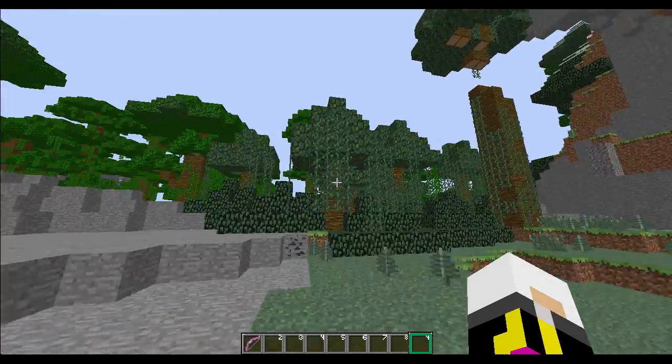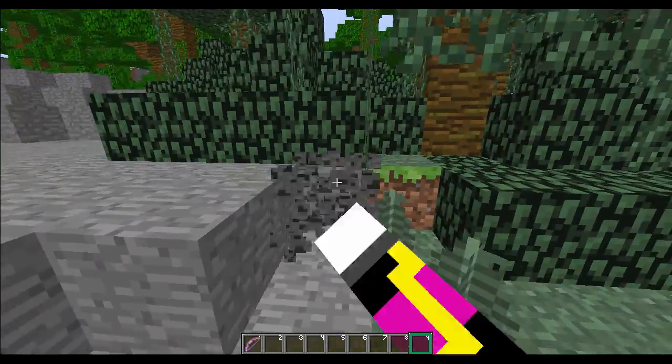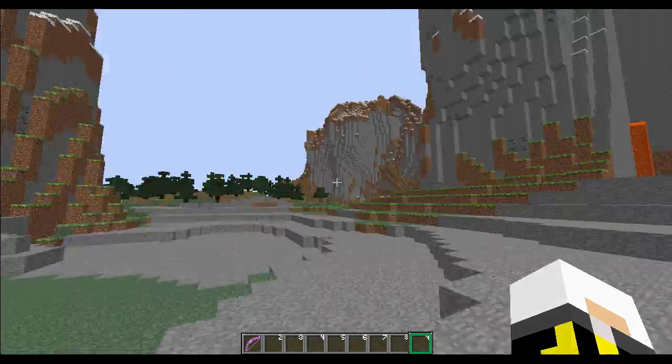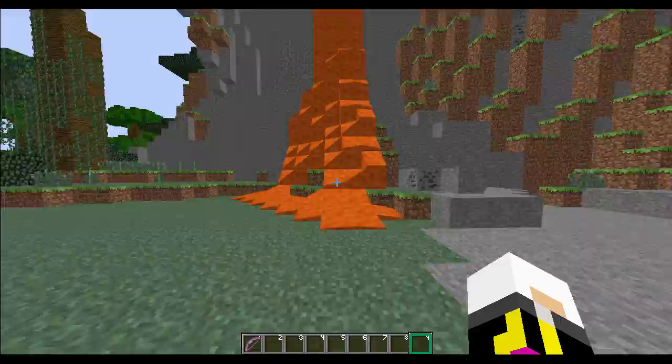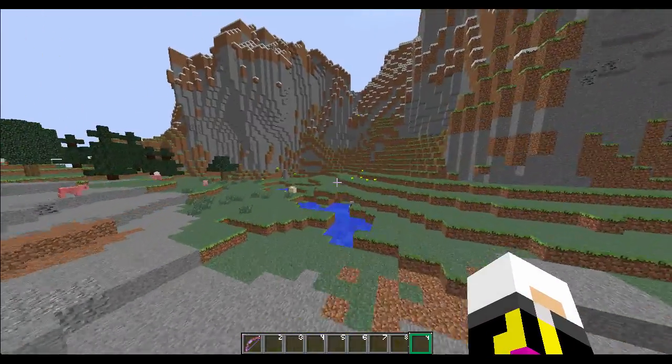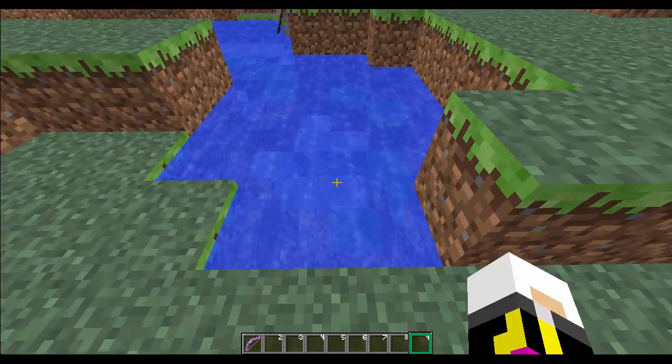Well, as you can see, everything looks exactly the same. No block difference and stuff. Everything's the same here, but there's one slight difference. For example, look at the lava — it has a different texture, and over here, the water also has a different texture.